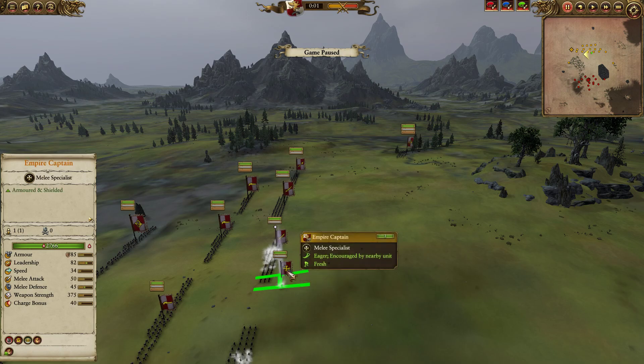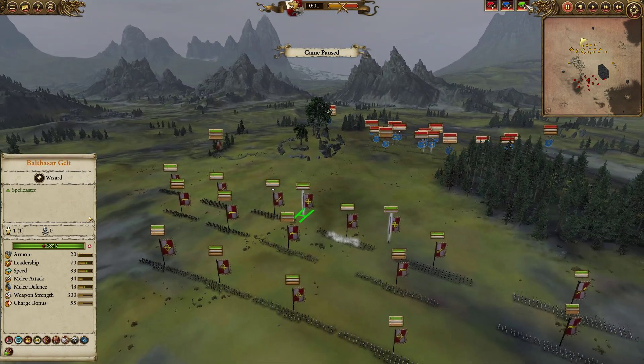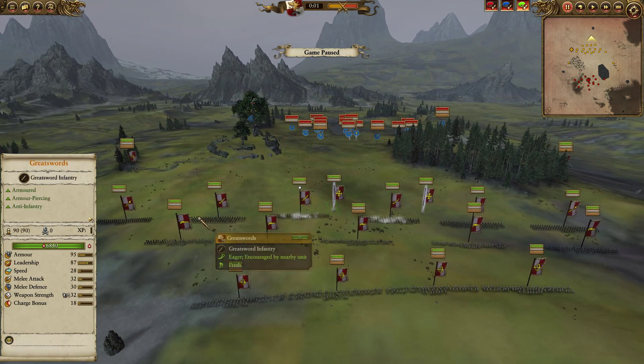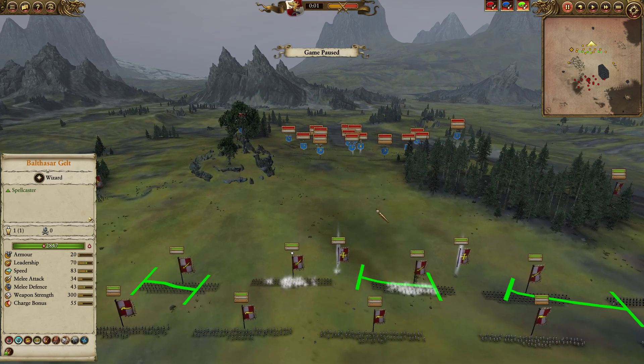We also have a second Empire Captain with Hold the Line, providing a little bit of support to keep this front line in the fight just a tad longer. The front line is simply here as a zoning tool. We've got three units of Greatswords — not much to be said for them, they're great. Greatswords are very strong.